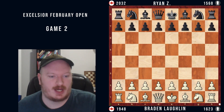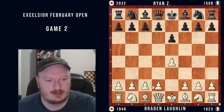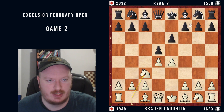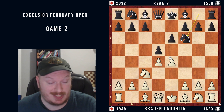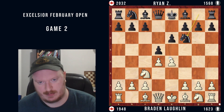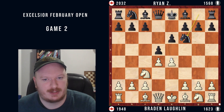I started with the move e4 as always. We see e6, d4, d5, knight to c3 and we see knight to f6. No taking on e4, no Winawer, nothing. This is quite a popular move in and of itself — probably one of the more testing moves actually if you look at things from a correspondence perspective, which I've been getting into as of late.